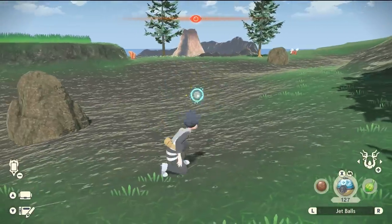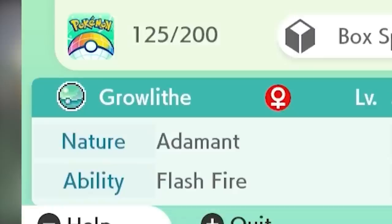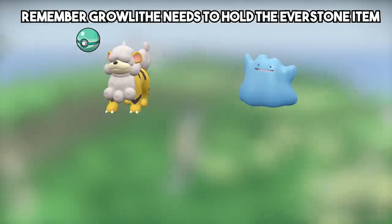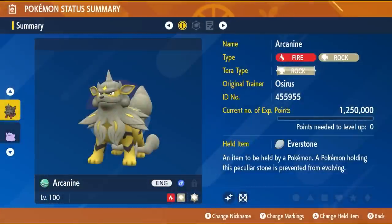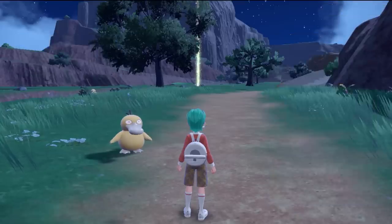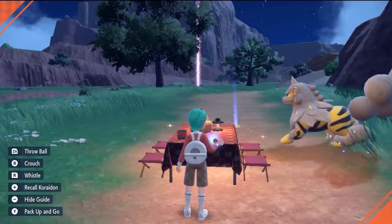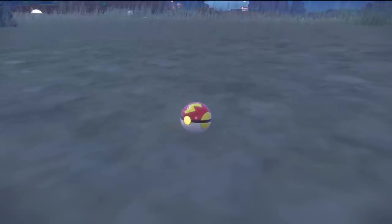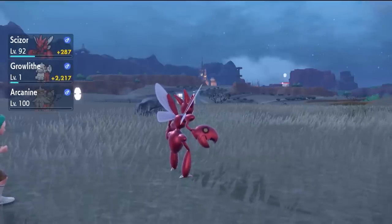For this example we'll use Hisuian Growlithe — remember, this same method applies to all the other Hisuian Pokémon in this category. First, trade in your Hisuian Growlithe from Legends Arceus. Once you have it in Scarlet and Violet, you'll notice it will be in a Strange Ball, which is the default Pokéball for all Pokémon traded from Legends Arceus via Pokémon HOME. The Strange Ball cannot be bred down — if you breed your Hisuian Growlithe with a Ditto, it only produces Hisuian Growlithe eggs in Pokéballs. If you only have a Hisuian Arcanine, you'll need to breed it down to the first evolution to use this method, unless you can catch the fully evolved version in Scarlet and Violet.